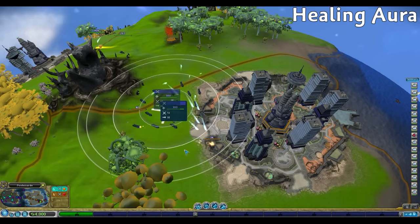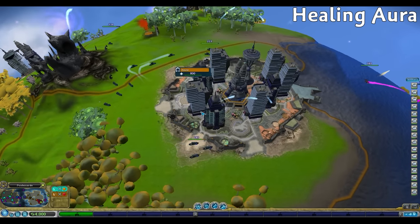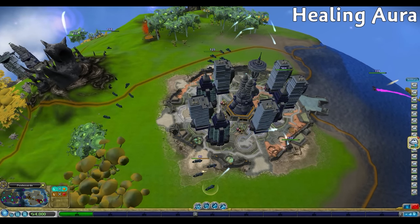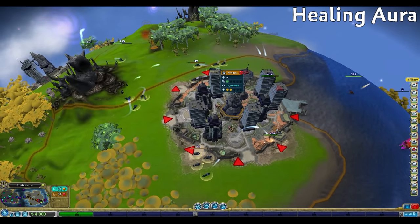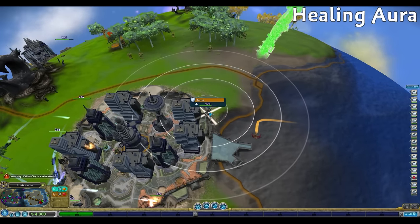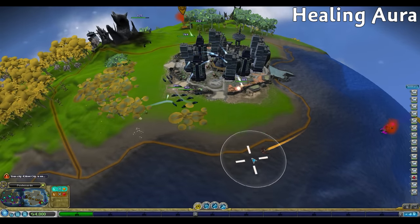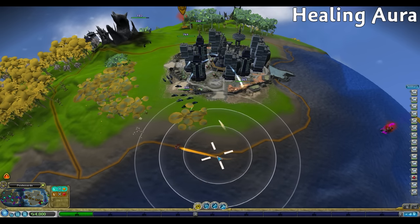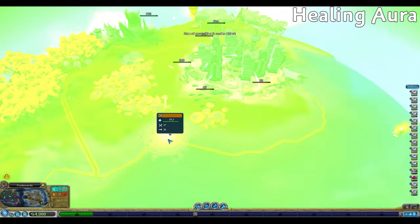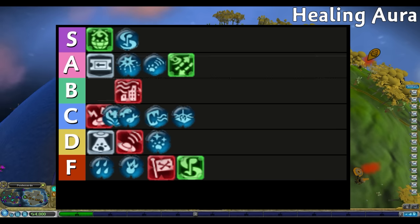Each Healing Aura restores anywhere from about 150 to 300 health at a time. This can be really useful for offense when our vehicles are attacking a city and a majority of them are getting weak. Using Healing Aura can keep the attack going and keep us from needing to spend more money buying new vehicles. This is especially useful when fighting religious cities as their vehicles all do area of effect damage. Healing Aura costs 2,000 Sporebucks to deploy. If we can save a large group of vehicles from getting destroyed, it can really be cost effective. Healing Aura gets B tier.